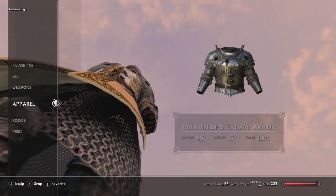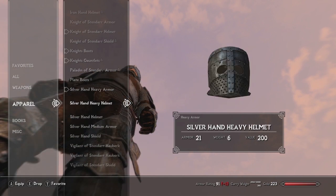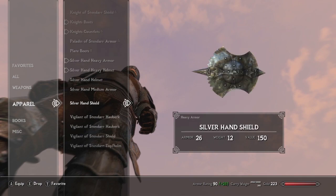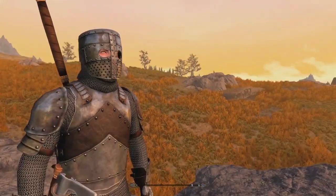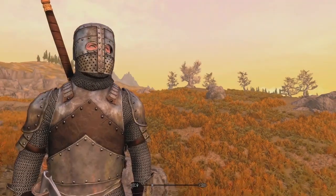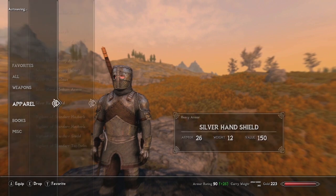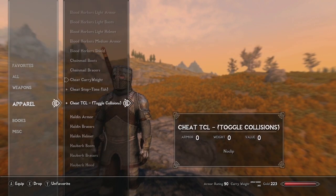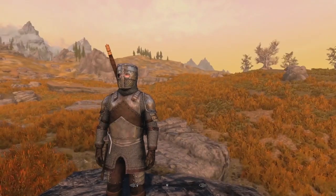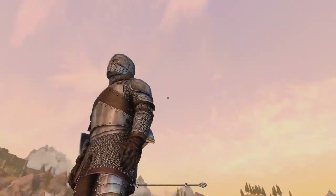Super high resolution — look at how close I am to that chainmail and it hasn't broken up, which is really nice. Then we get to the Silver Hand heavy armor. The Silver Hand, of course, are the werewolf hunters in Skyrim. You can really tell it was probably based on old knight armors. Pairing it with the chainmail bracers and chainmail boots — they match perfectly, almost as if they were made for the Silver Hand armor.